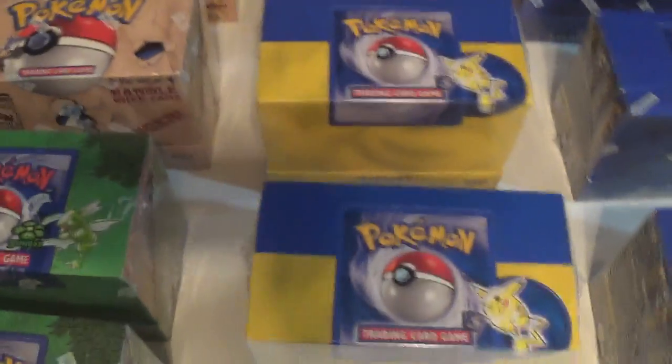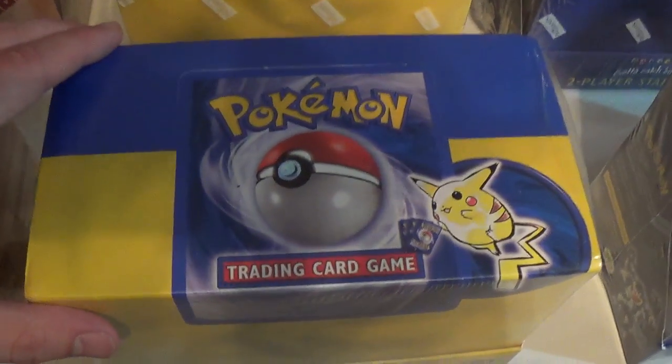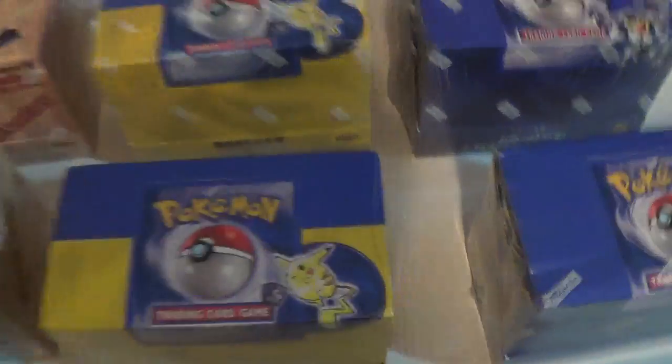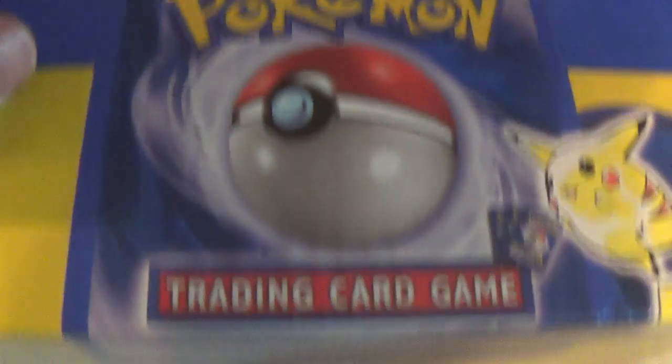Next up we have the Base Set ones — these are the ones I really started collecting, the ones that I wanted. This is just your normal Base Set theme decks, and then this right here actually has no logos and on the bottom it's one country code. The guy I got it from was confident it was shadowless. In fact, he sent me another one he got from the same case that was opened, and I opened up those theme decks here on YouTube and those were indeed shadowless. You can tell the difference right here — if you look at 'Trading Card Game' on the shadowless ones, there's a significant size difference, with different text and font all the way around.